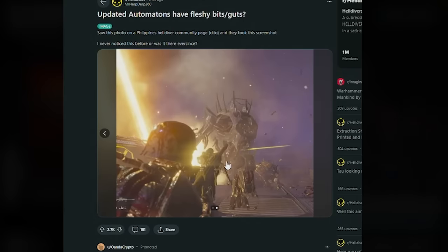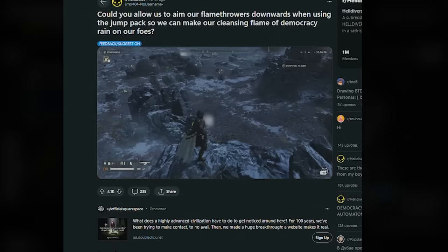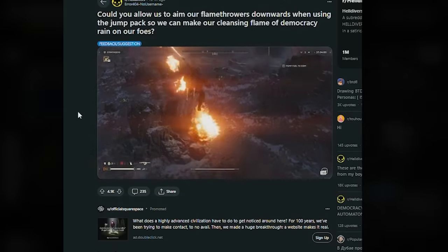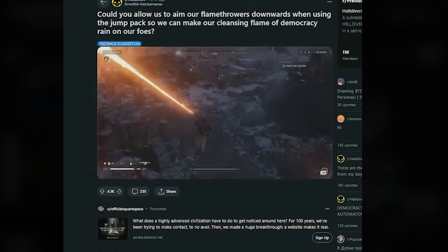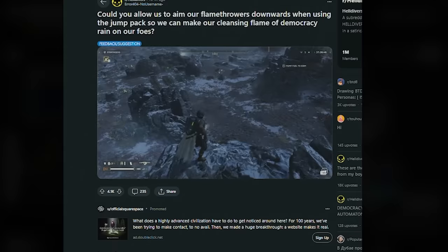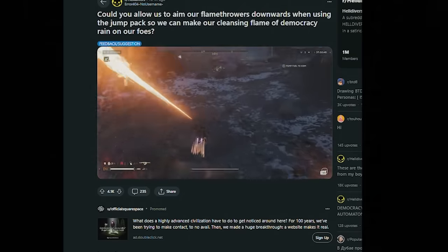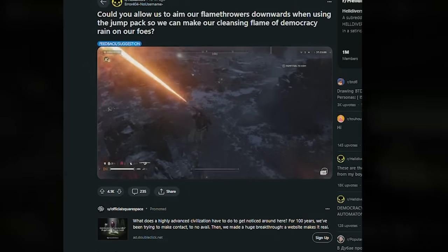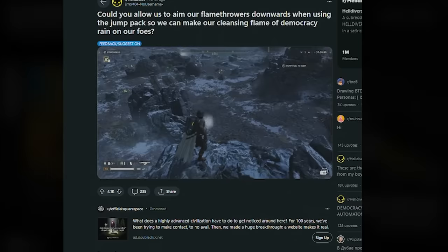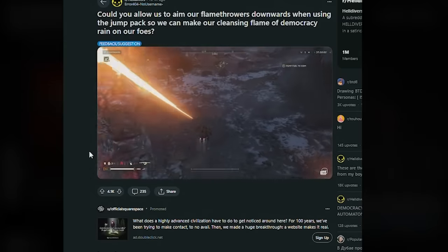With the new flamethrower buff, I feel like this would be perfect. Arrowhead, could you allow us to aim the flamethrower downwards while we're using the jump pack so we can just blast our enemies as we're launching on top of them? This would be the greatest update — if we could just aim down while flying with the jetpack. But it looks like you sort of pull it up as you're flying down. That would be awesome.